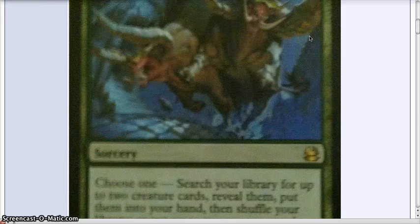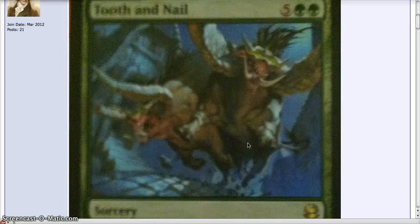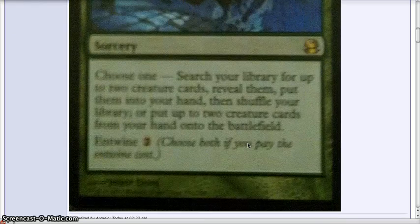What does it do? It's 5 and 2 green for a sorcery that says choose one: search your library for up to 2 creatures, reveal them and put them in your hand, then shuffle your library; or put 2 creatures from your hand onto the battlefield. And it has an entwine of 2, which means you can play both modes if you pay 2 more.